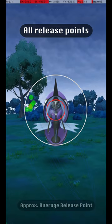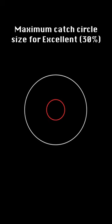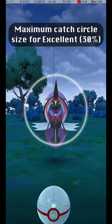Here are all my successful release points, along with an approximate average release point that should be targeted. This shows the maximum Catch Circle size for an excellent throw, where the Catch Circle is 30% of the diameter of the grey circle.